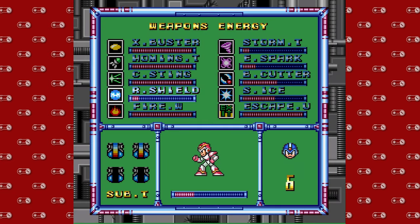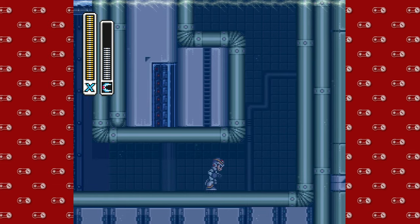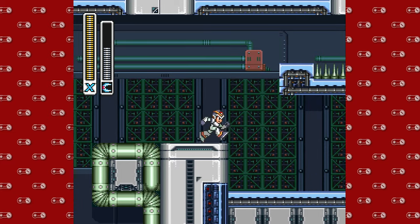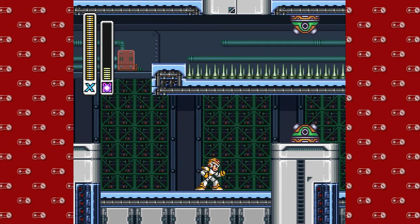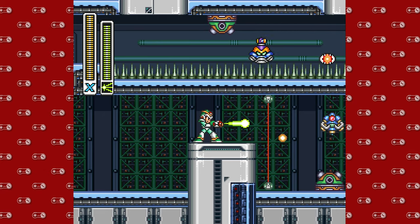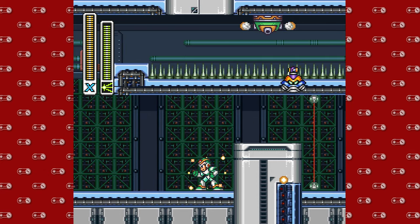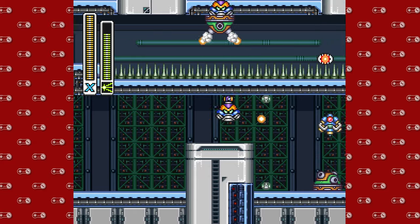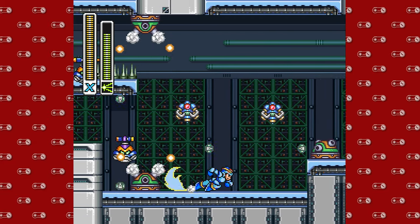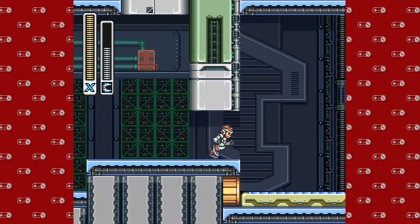Each fight is getting a little bit easier. Maybe these are just supposed to be a good warm-up for the final stage mini-bosses you're gonna have to deal with, which are a little tricky. Vile wasn't too bad, Rangda Bangda wasn't too bad, but the last ones are a little trickier. I guess this is the game throwing you a little bone — see if you can figure this all out, put it all together, can you beat this game?